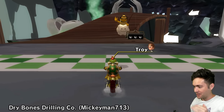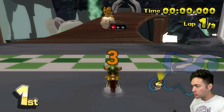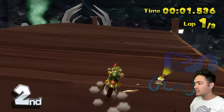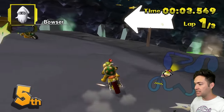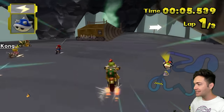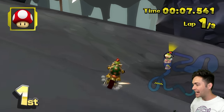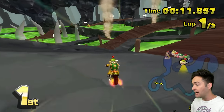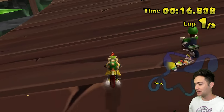I've not been this excited for a custom track in a while — we have Dry Bones Drilling Company. First of all, it has Dry Bones in the name. Second of all, it has the acronym CO for company, and one of the best custom tracks ever is Shy Guy Lumber Company. So if it's anything like that one, we are in for a real treat. Shortcut! One shortcut down. The other one didn't work, which is probably a good thing — that would have been busted.